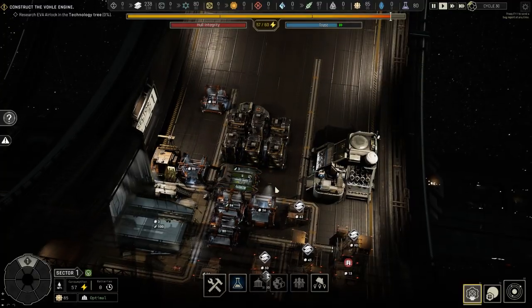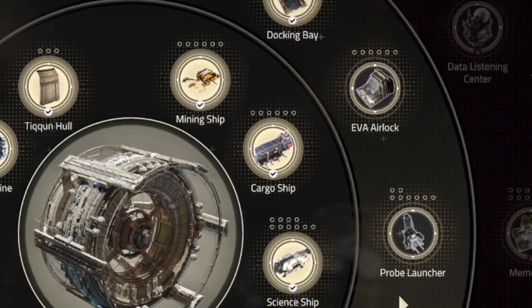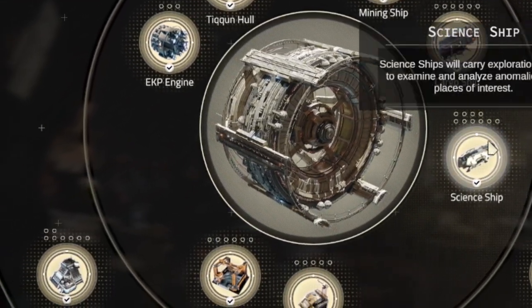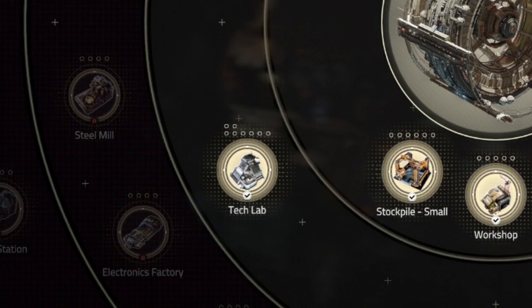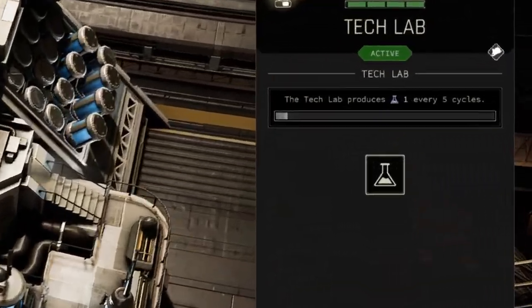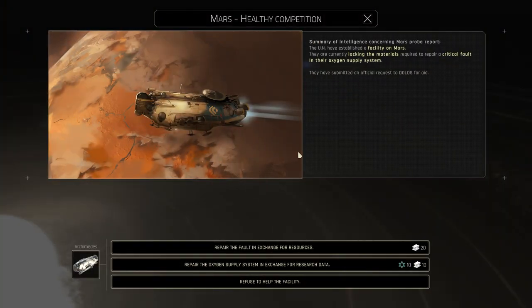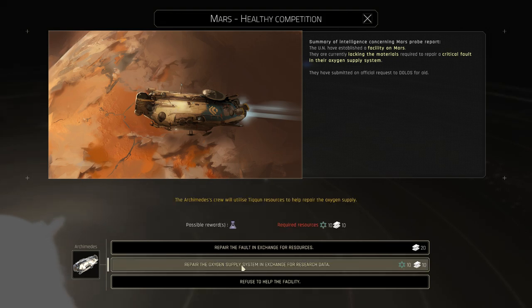There is actual technology you must research to improve the various parts of the station and unlock new, more advanced gizmos, buildings, processes, and ways of life. The science necessary to do research is produced at a slow rate by the tech lab, but much more is gained when you send your science ship to explore the solar system and make discoveries.